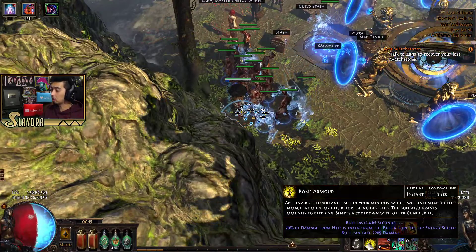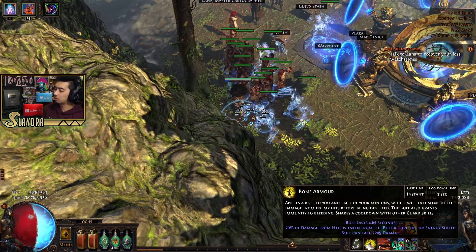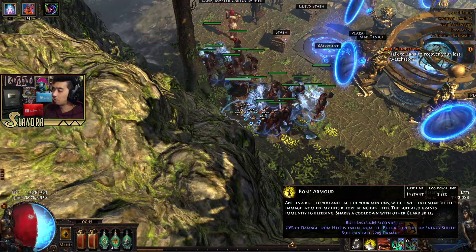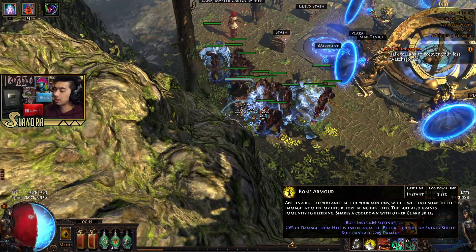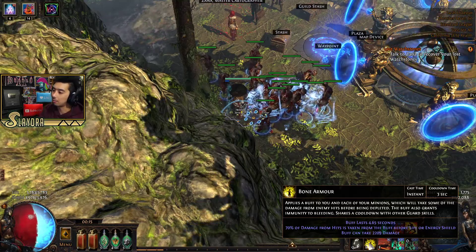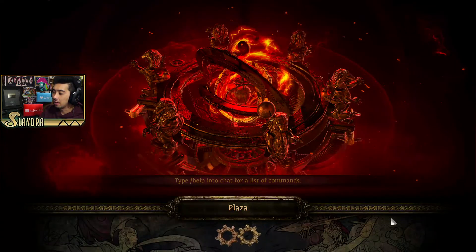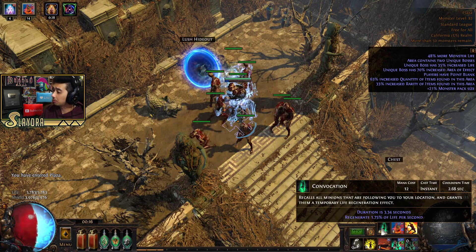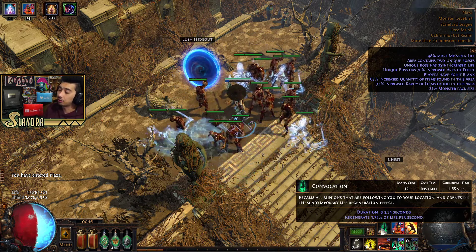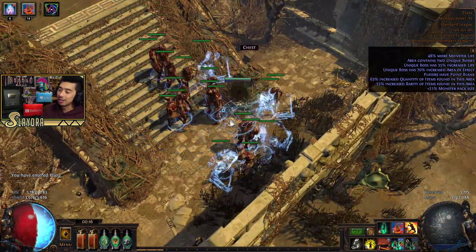Since this is a Necromancer build, it's obviously based around summoning. How we play: we activate Bone Armor to get huge damage mitigation — it absorbs 70% of the damage we take. It lasts for about half the duration that we can upkeep, so you use it whenever an enemy does a very large attack and you can't dodge it. Our left click is Convocation, which recalls minions and grants a temporary regeneration buff to them. It's mainly useful if minions get stuck or their AI fails.